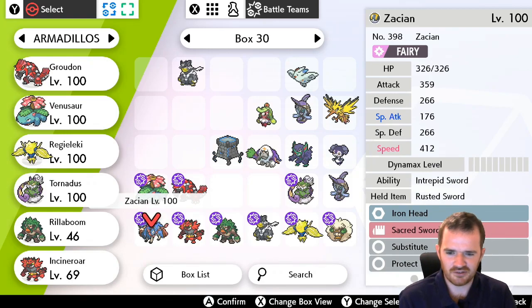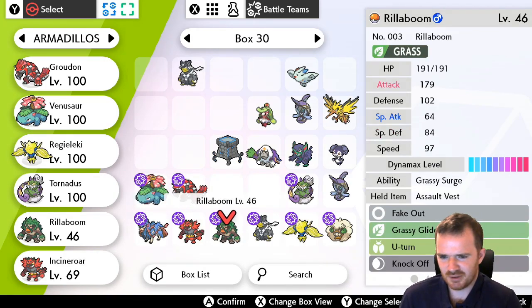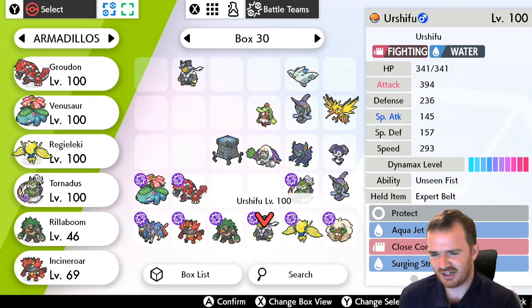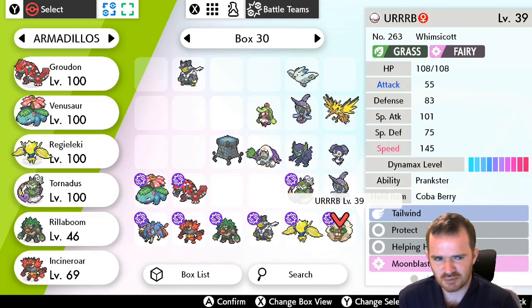Zacian with Iron Head, Sacred Sword, Substitute, Protect — Iron Head becomes Behemoth Blade. Incineroar with Fake Out, Leavitt's Taunt, Parting Shot. Rillaboom with Fake Out, Grassy Glide, U-turn, Knock Off. Urshifu Rapid Strike with Protect, Aqua Jet, Close Combat, Surging Strikes. Regieleki with Electro Web, Volt Switch, Protect. And Whimsicott with Tailwind, Protect, Helping Hand, Moon Blast. That's the team!